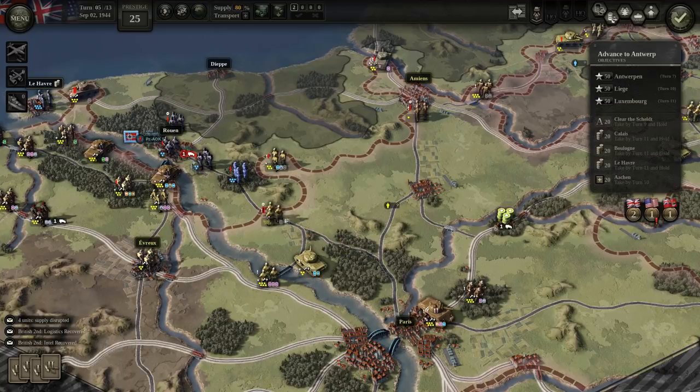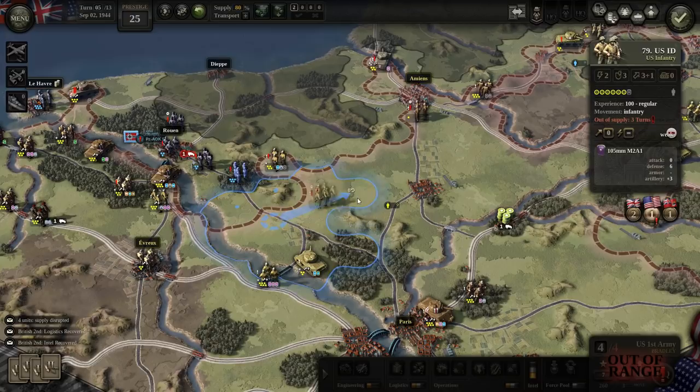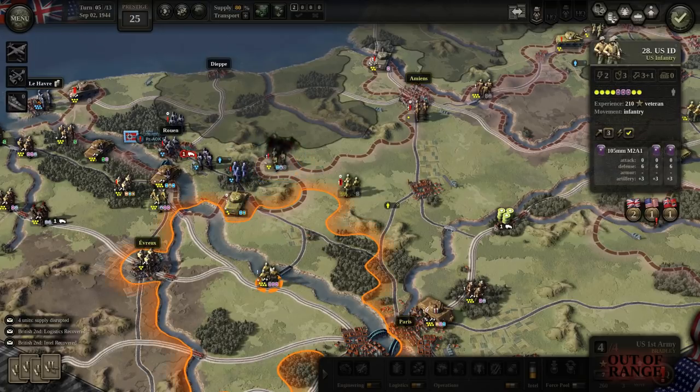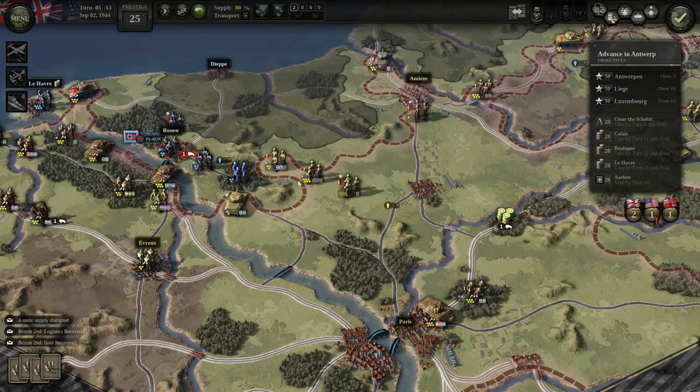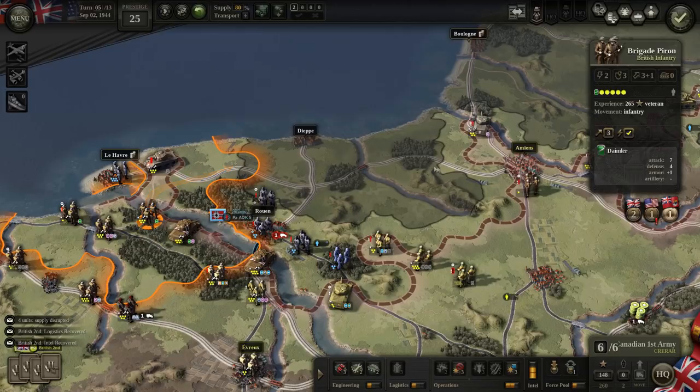Oh, where can they retreat to? Why is there supply over that way? Interesting — with the taking of Amiens, we've kind of cut off this entire pocket of German troops, with the exception of the boys who were at Le Havre.